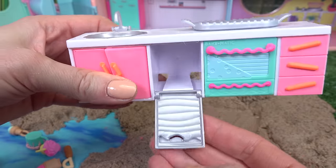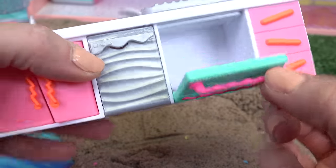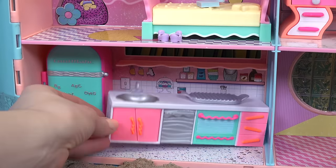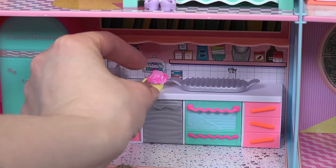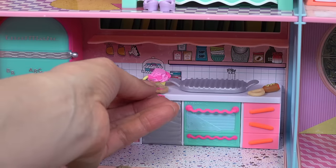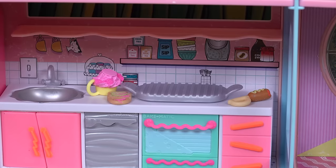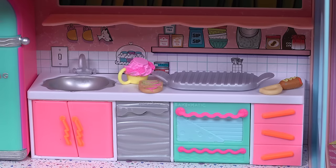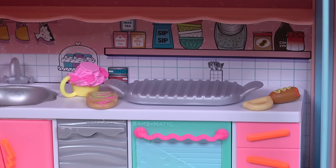We even get a dishwasher and an oven — we can bake some yummy treats in here! To the kitchen you go. I'm gonna put our cupcake, our corn dog, and our avocado toast so the friends can pick out what they want to eat. We'll serve the food right when our friends get here — we don't want to leave the food out too long because bacteria can grow on it.